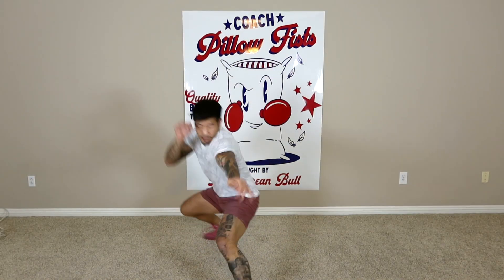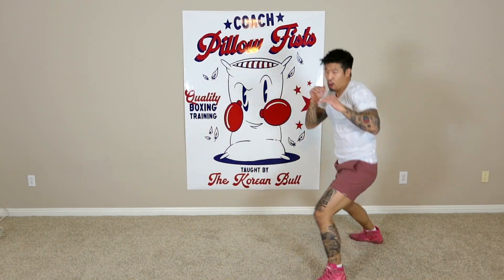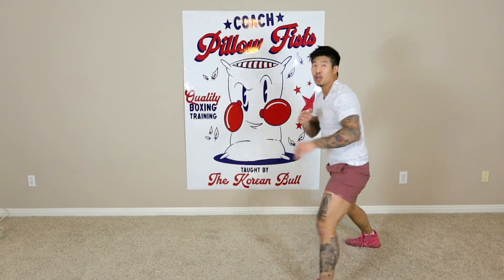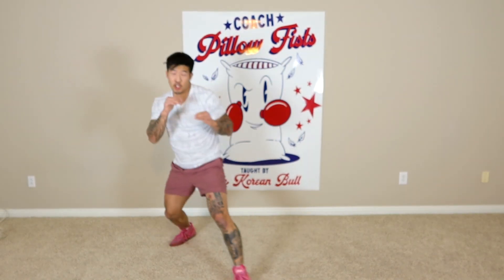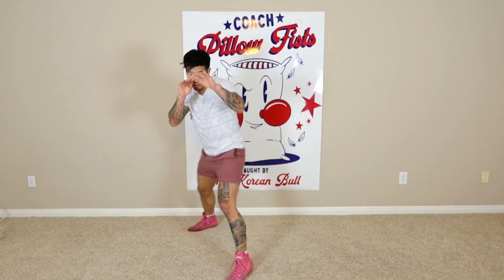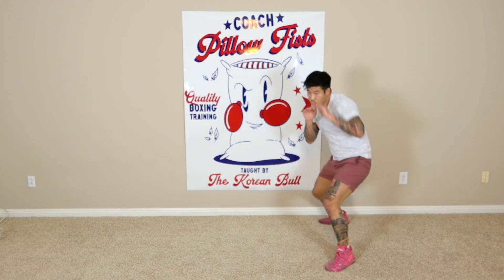Another good, common one — jab to the body. Go, jab to the body, make it hurt. Faint it. Go up to the head with the hook. With faints, it doesn't always have to be a hard, dramatic faint. It could be something as subtle as moving your hands out like that, or moving them up.